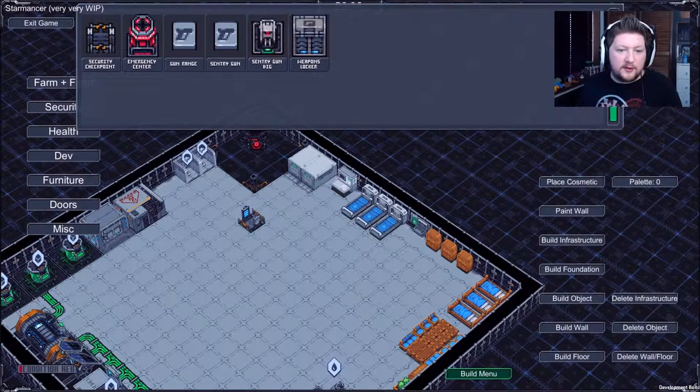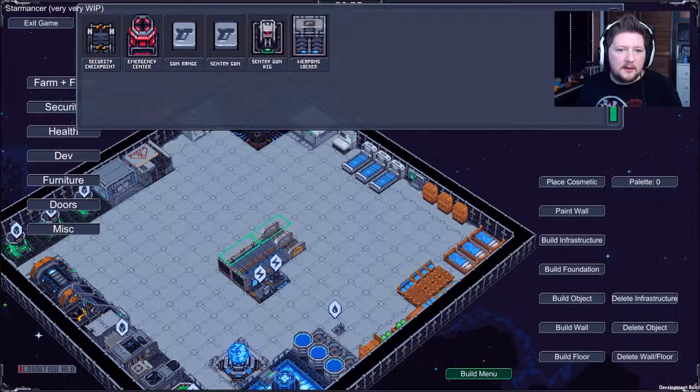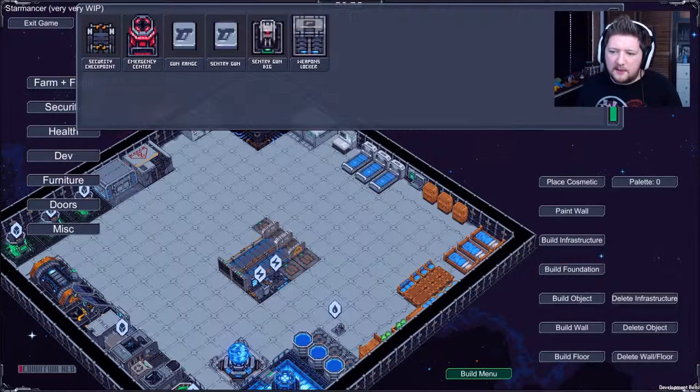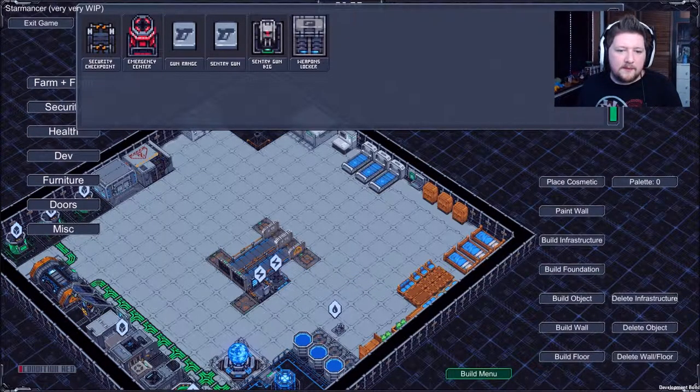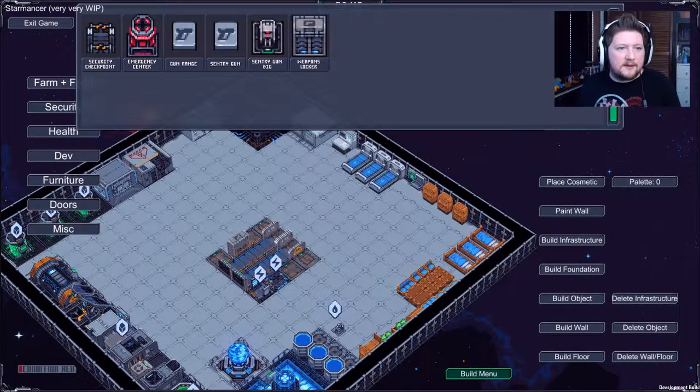Security! Security checkpoint - we'll stick that there. Emergency center, that goes there. Gun range - let's stick two of those in. A sentry gun, let's have one on either side. And a big sentry gun. Let's just have all the sentry guns and a weapons locker. So that's the security stuff.